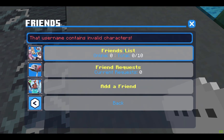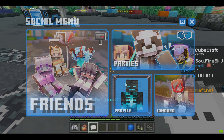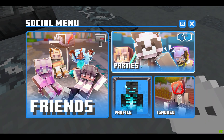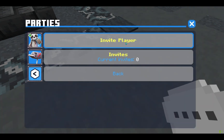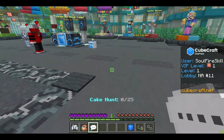The friend list tells you who's online. Then if you go to party, you can invite a player — that's outgoing, that's incoming. Same thing here: only the party owner will be able to select the game.